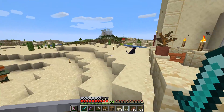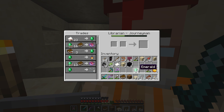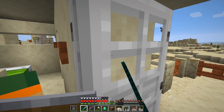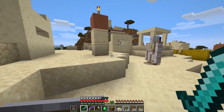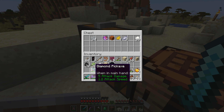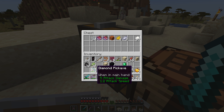I got prepared off camera and now we're doing the fun stuff together on camera. Mr. Librarian, I have 14 emeralds and a blank book — I'd like a Fortune One book please. We have to combine two Fortune Ones to make a Fortune Two, then put that on our diamond pickaxe. Then we have to buy two more Fortune Ones to make another Fortune Two to make a Fortune Three — because you can't add Fortune Two plus Fortune One to get Fortune Three. It's Minecraft math.